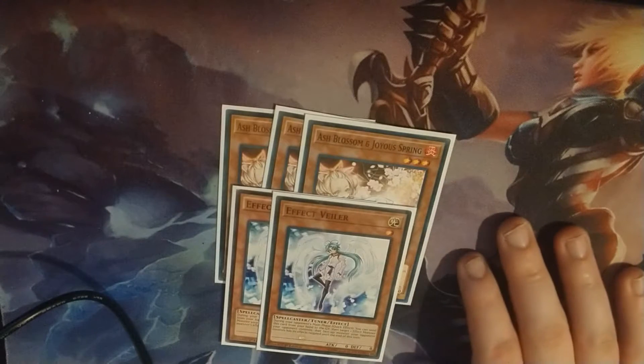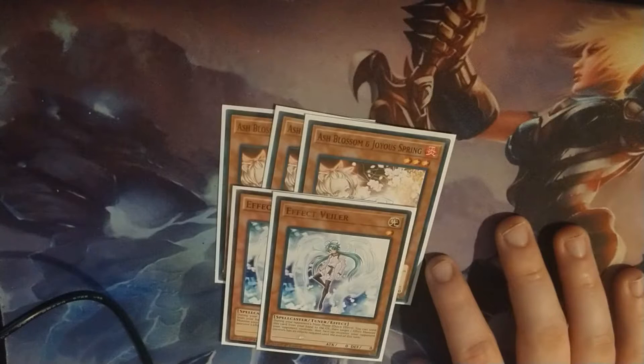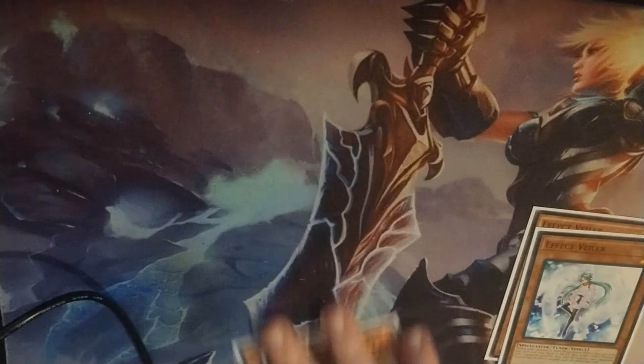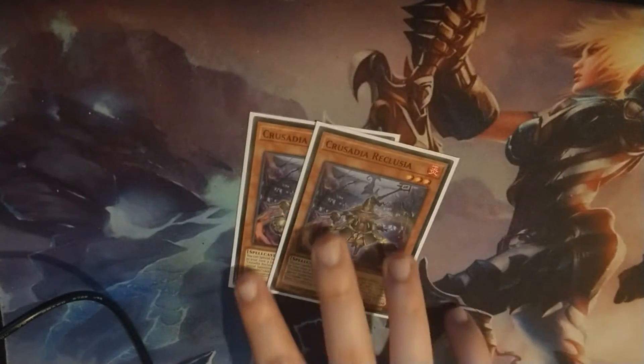Next up are hand traps: 3 Ash Blossom and 2 Veiler — pretty standard. Ash is really good, and it comes in common from the Salamangreat structure deck, which I was lucky enough to find 3 copies of. And Veiler is Veiler — pretty standard hand trap stuff.